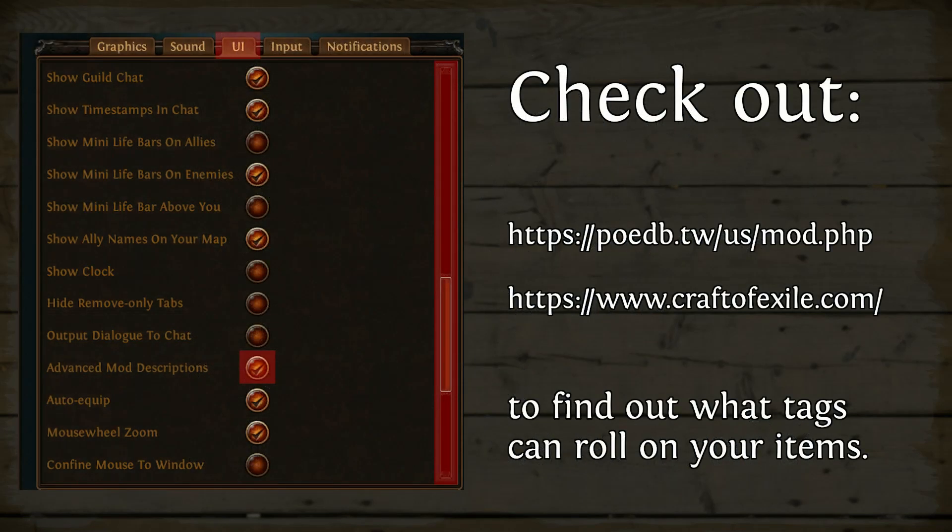In closing, I hope you found this helpful. I tried to walk through the process and explain my reasoning and thinking behind why I was doing what I was doing. If you're wondering how I knew what the only caster mod or only crit mod was — the simple answer is I looked on PoE DB or on Craft of Exile. It's very easy to check what tags are on mods on an item if you're trying to remove them — you can just do that in game by holding alt with advanced mod descriptions on. If you're trying to check what tags are not on an item but could be, that's a little harder and you do still have to go to a third-party website.